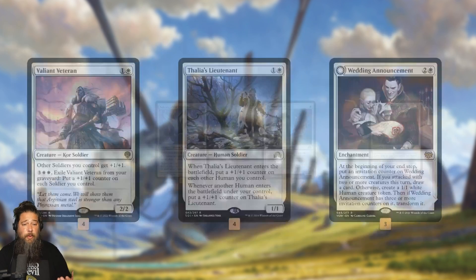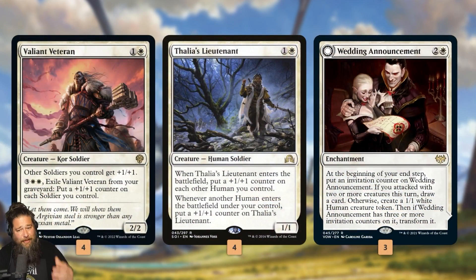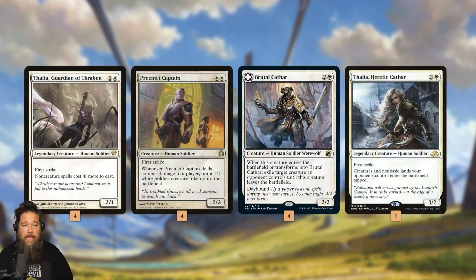Wedding Announcement just works with any tribe, but we've never actually had a pure Soldier Lord in Pioneer. So this gives us a powerful way to pump our team alongside Thalia's Lieutenant and Wedding Announcement. The goal of the deck is really to curve out and play a bunch of cheap Soldier one-drops. Boros Elite can turn into a 3/3, Soldier of the Pantheon has protection from multicolor which is great against Kroxa and Dreadbore, Thraben Inspector for card draw, Kytheon turns into a Planeswalker.